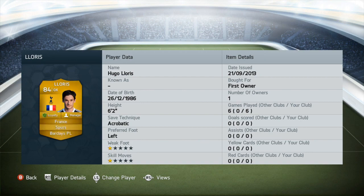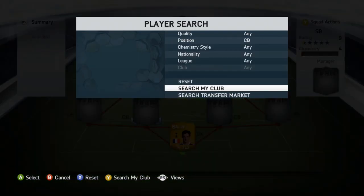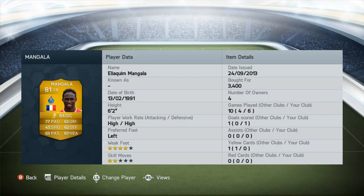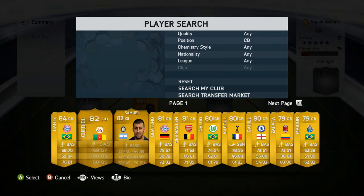Hugelari is our goalkeeper and we've applied the Shield chemistry style to him, which improves some in-game stats. Mangala is our first center back with 77 pace, 87 heading, and 82 defending. He cost me 3,400 coins and is very strong at the back — six foot two.